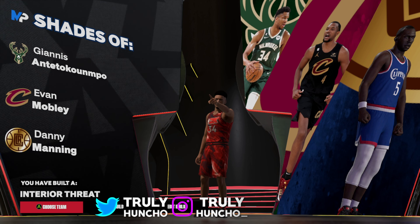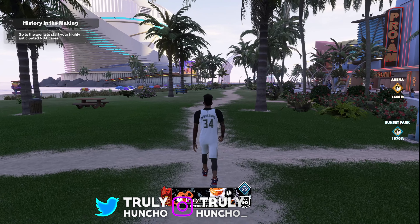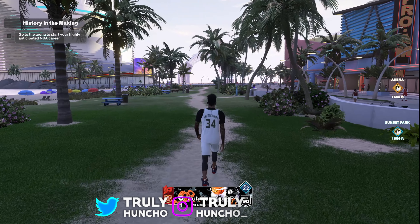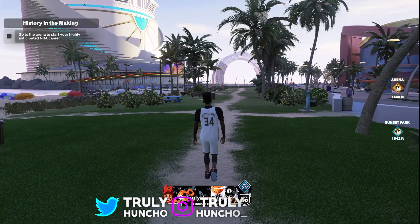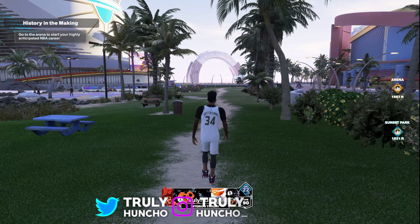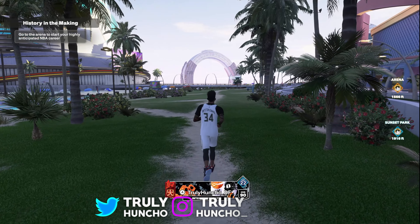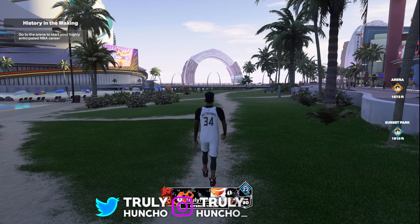Let me know in the comments what you guys think about this build — I'm honestly excited. That's how you create this build, and I feel like grinding it out because all the badges are just crazy. Let me know in the comments: should I grind this build out or move on to the next one? In the next video, we're gonna drop the Aaron Gordon build, and that build actually got a 114 driving dunk rating — I'm not lying, it's really crazy. This is the Giannis Antetokounmpo build. Make sure to like and subscribe, and I'll see you guys in the next video.